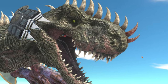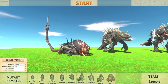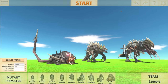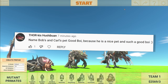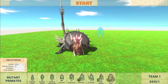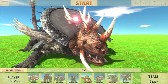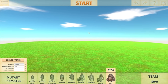Welcome back to Animal Revolt Battle Simulator. A new update came out, which I'm gonna show you in just a moment. But before we do that, in the last episode I did ask you guys for a name for this guy right here, the pet of Carl and Bob. And this is the comment I've chosen: name Bob and Carl's pet 'Good Boy' because he is a nice pet and such a good boy. I agree, so let's go ahead and get this guy on the workshop for all of you to download. We do actually have another creation called Good Boy 2, but this is Good Boy with an eye, so it's different.